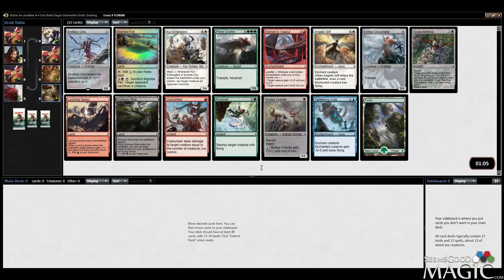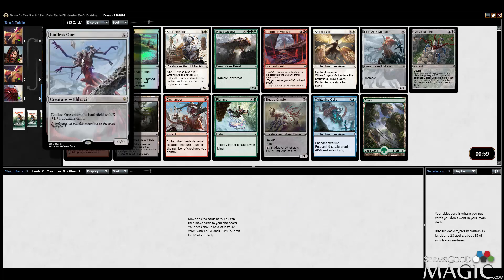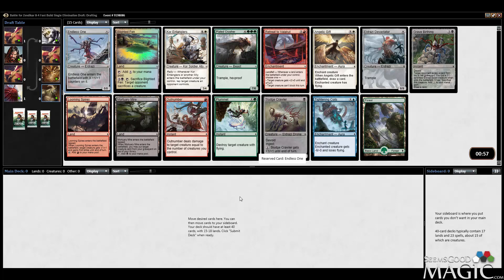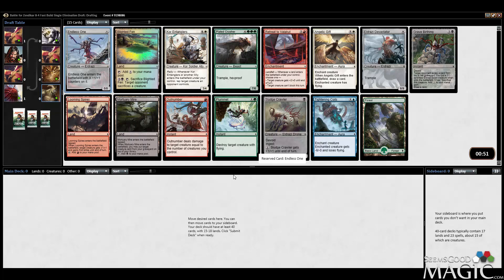Hey everybody, Alex from seemsgoodmagic.com here. We're doing an 8-4 Battle for Zendikar draft. Opened Endless One, which is a great way to start off a draft — leaves you completely open and it's powerful. It's a colorless card, good early, good late, better late but still good.